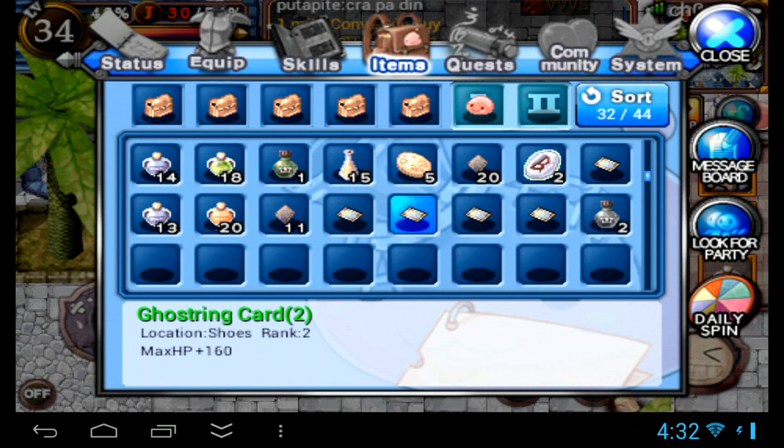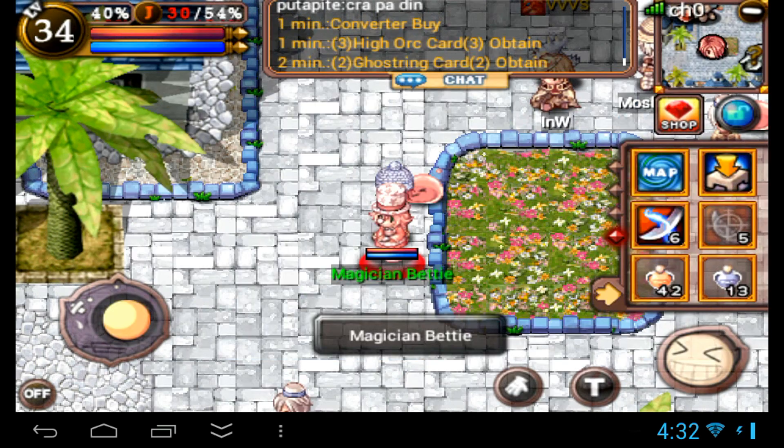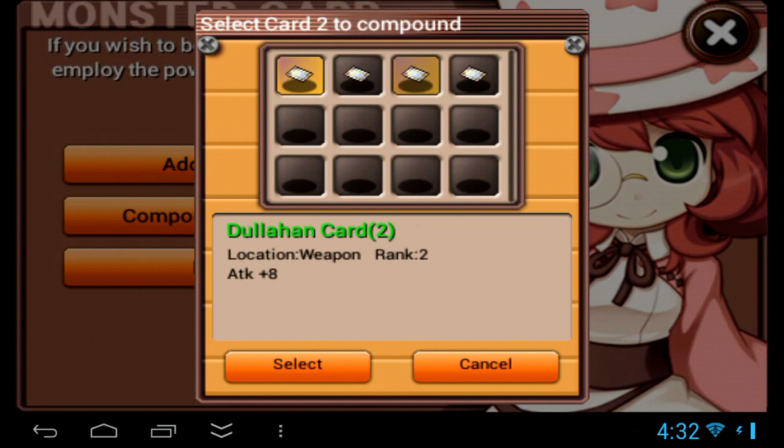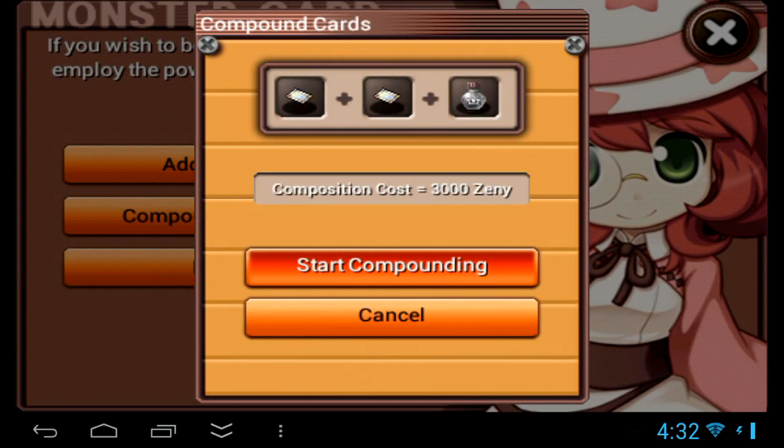For you PC Ragnarok Online players, this would be the equivalent of an old card album which gives a random card. Even if the two cards you want to try and combine don't share the same name, you can still try and combine them. The result is still going to be a random card.